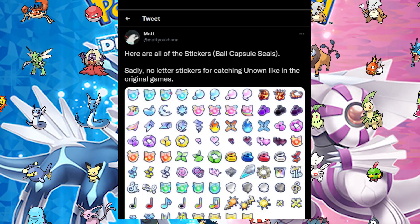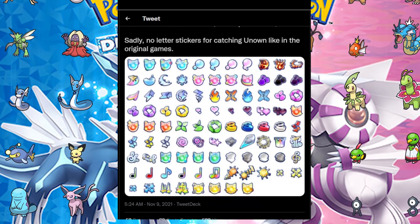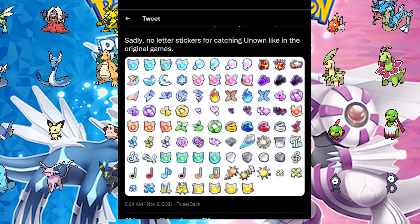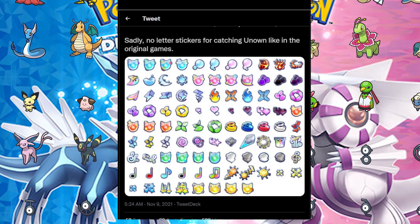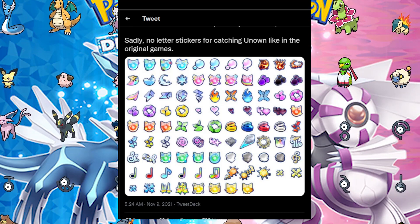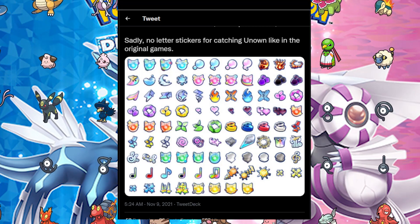These are all the stickers for the little capsules — the seal capsules. You can also get them from gym leaders, too. Gym leaders give you stickers for the Pokecapsules. We have some really cool stickers here — so many different kinds that do so many different things. I feel like people are going to do some interesting, creative things with them.